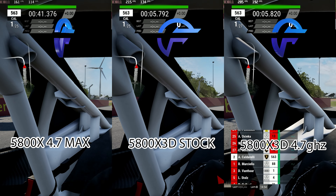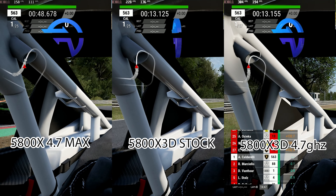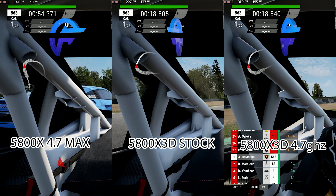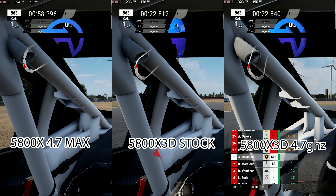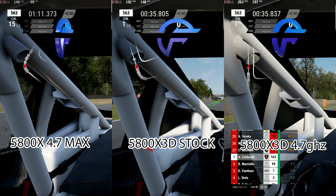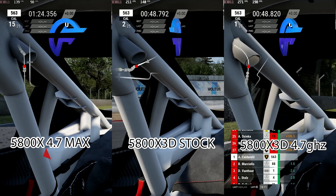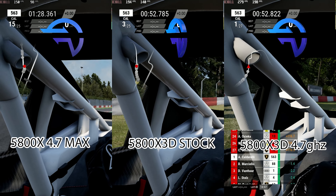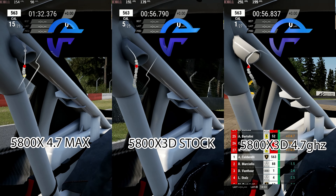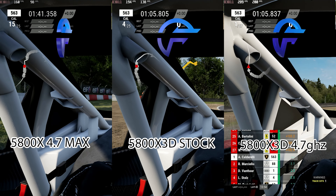Assetto Corsa is up next. We see the opposite effect here — the 5800X, no matter what you do to it, will not match the cache of the other two. The 1% lows are quite similar between the two bottom-tier configurations, but as soon as you tune the memory, the 5800X3D completely pulls away from both of them. This game is almost entirely cache-bound. I bet that if AMD doubled up on the 3D cache, the FPS between the max-tuned and stock configurations would be nearly the same. I think this is by far the most interesting product AMD has released. At the end of the day, these CPUs are just tools for different jobs — pick the right tool for your job.